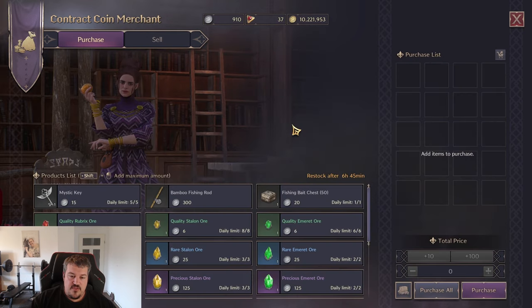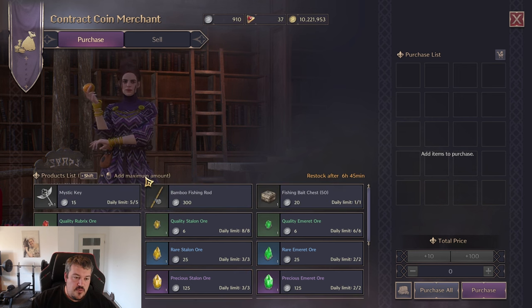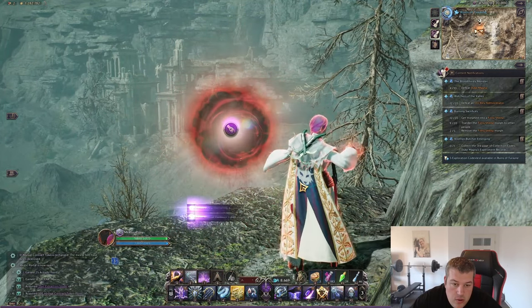Besides the gems you're getting to craft growth stones from contracts, you're also getting contract points by doing this. Those can be spent at the contract point merchant where you will find more gems to upgrade your gear. Also important: you can buy mystic keys and then open mystic globes on the open world, which will also grant you upgrade materials.